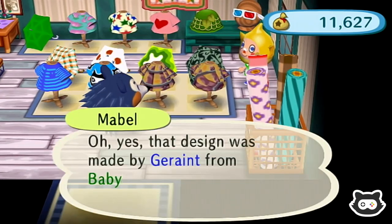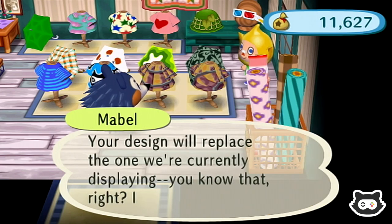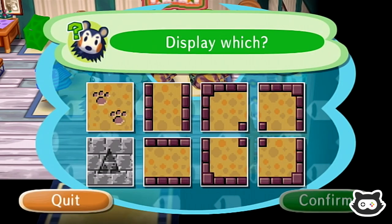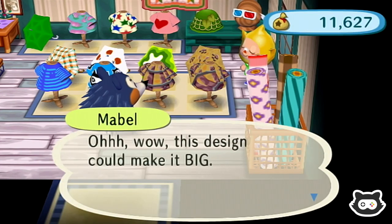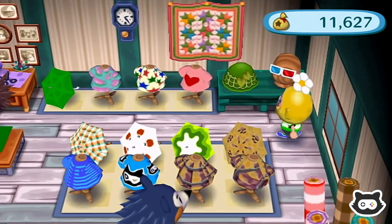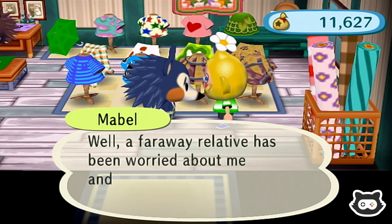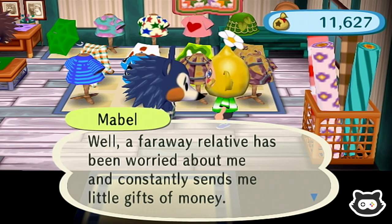We'll put it this side. 'That design was a grant from Babylon - a gorgeous cloth.' How do we display umbrellas? Oh, so it puts it on the umbrella - that's cool! So umbrellas have to go at the back and shirts at the front. Oh wow, this is really cute - a little paw print. What's wrong, Mabel? 'A faraway relative has been worried about me and constantly sends me little gifts of money.' Who's your faraway relative? Is it Label throwing money around just because she works in the big department store?